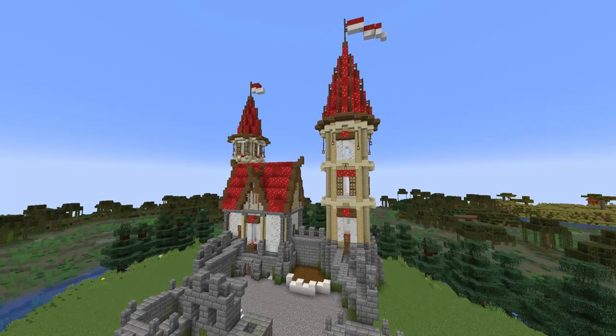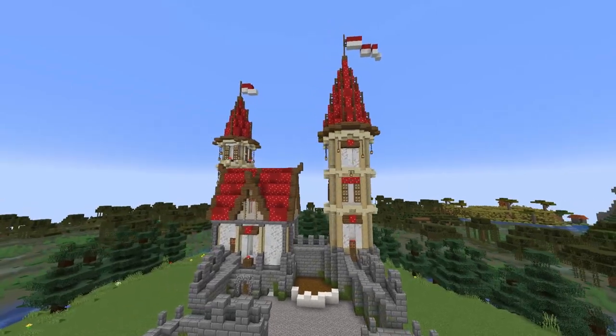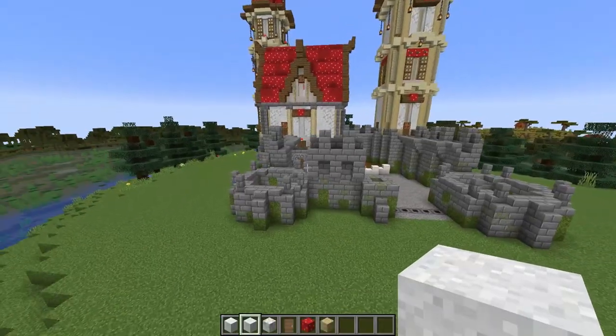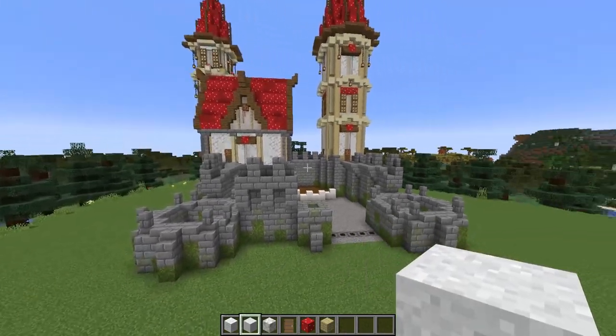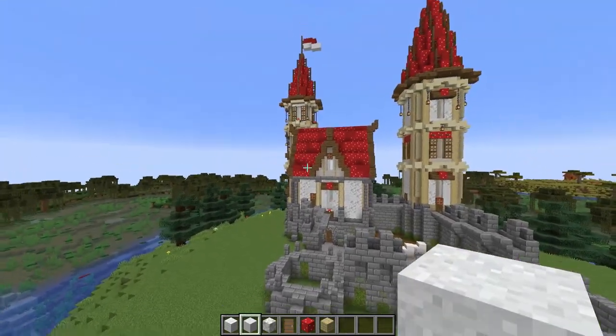Here's how the whole castle is looking so far. We've got the back turret in and the great keep. Now it's time to work on the two front turrets. These two front towers are fairly similar, so I'll show you the sections of walls where they differ at first, then the section of tower which is the same across each, and then we'll add some to this tower to make it taller.